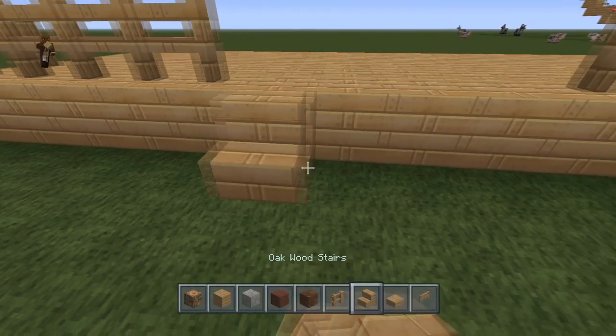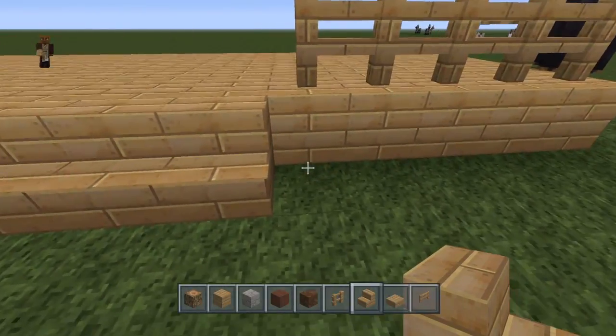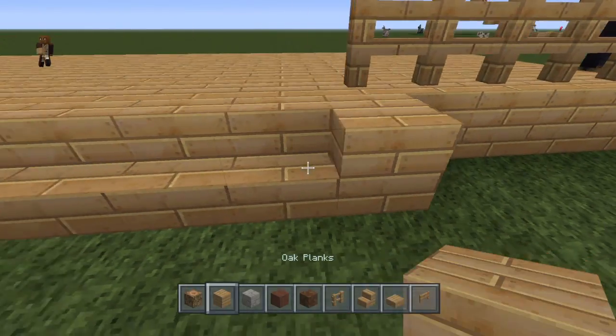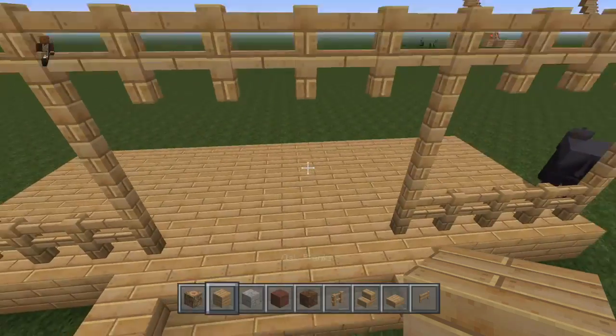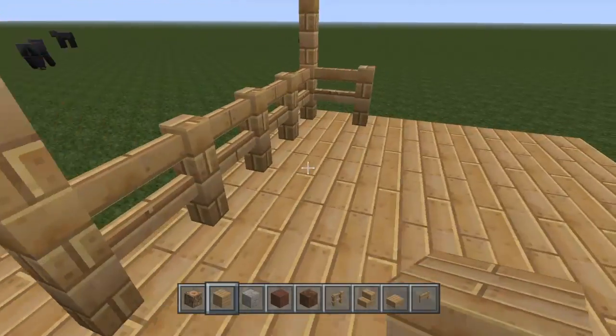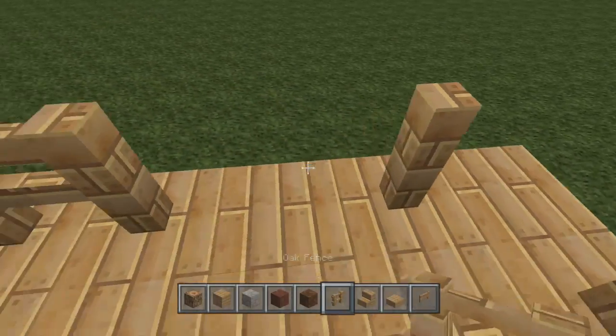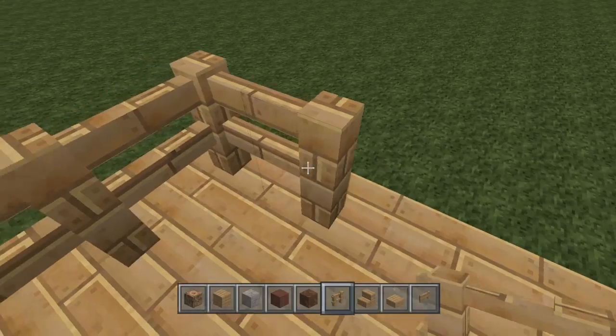We're going to grab some oak stairs and make those in the corners. Then take an oak plank and put that on here to have a nice little entrance. Hold on a second — I'm going to grab my PC and search for what a saloon looks like.